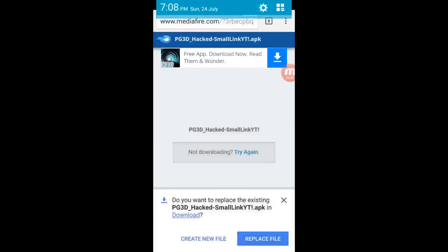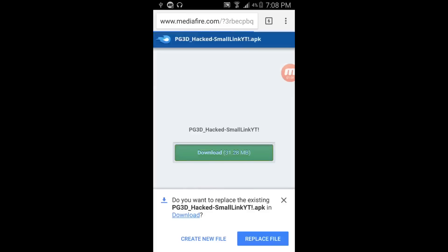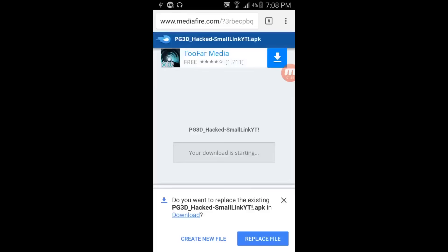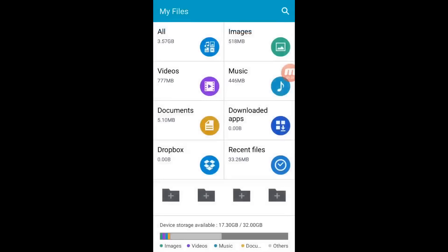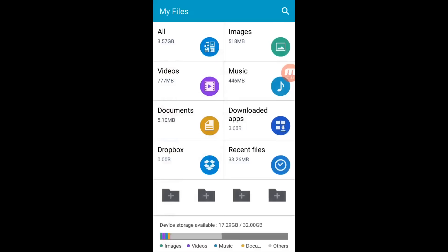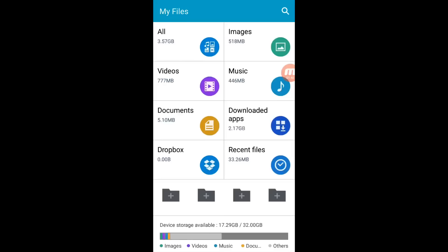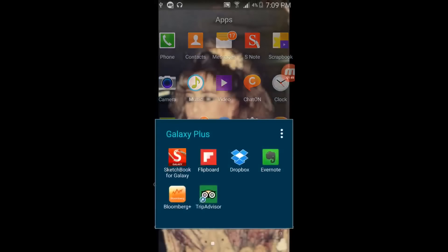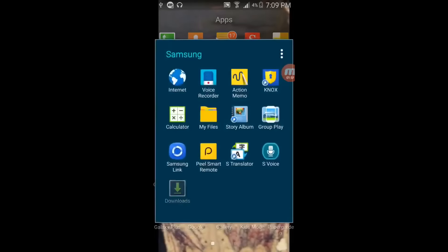So what you want to do is download that hack APK from the link below. I'm not sure why it doesn't want to download so let me try this again. Do you want to replace the existing one? I already have this downloaded. I don't know where to find it since I'm kind of a noob at Android stuff. Images, all videos, documents, recent files, downloaded apps — not here. Recent files, nope. Oh yeah, downloads — here we go, I found it!